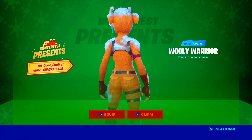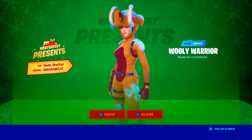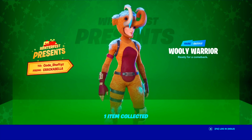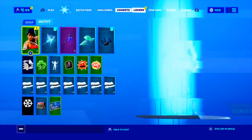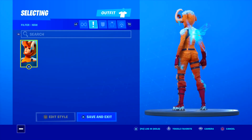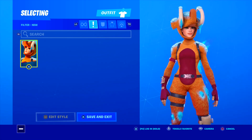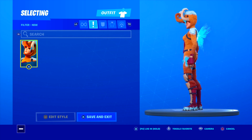Oh my gosh, this skin actually looks really nice. It's like covered in ice bugs — like something from Ice Age. It's got a really cute face too. Let's check it out in the locker. It looks really good with these wings actually. Yeah, it's got a new character design too — that's definitely a new character design.